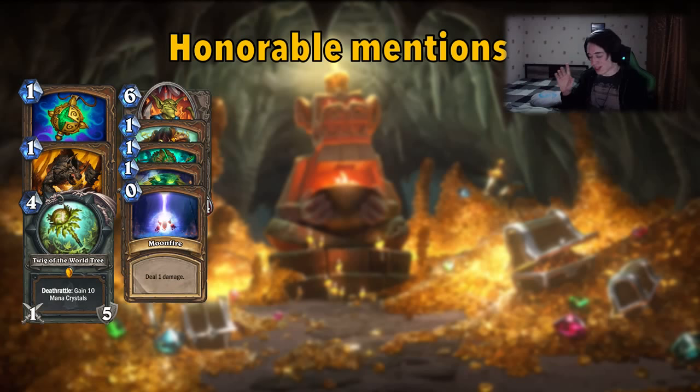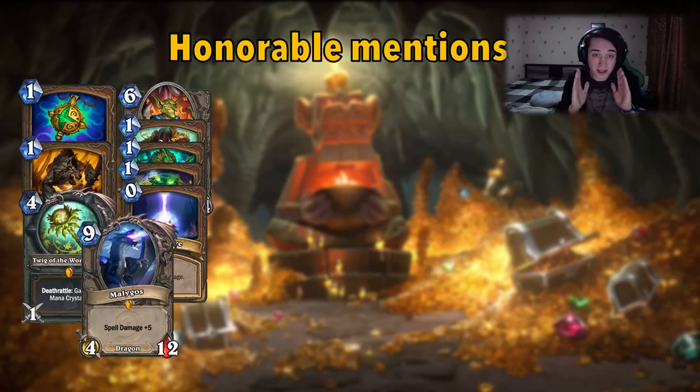One more thing: there is Moonfire and the new Spellstone — deal damage for 1 mana — which is insane with Malygos. So Malygos Miracle Druid is my guess to be maybe even tier 1, because there are so many spells. You can use the Twig, cycle your whole deck, find that combo of Malygos plus Moonfire, maybe Innervate and double spells, and there's a lot of damage to be had. I really enjoy it and I can't wait — this is the best thing I'm waiting for.